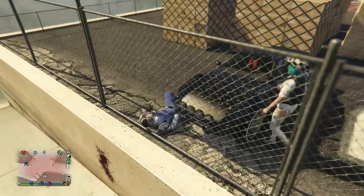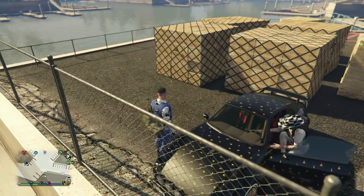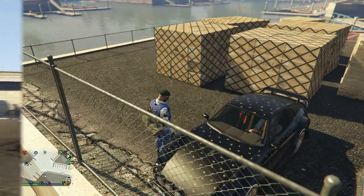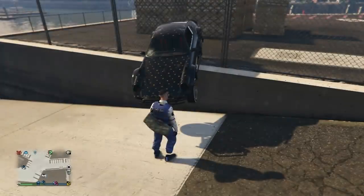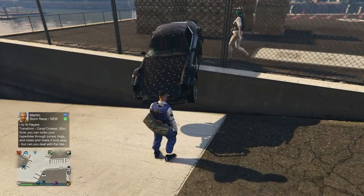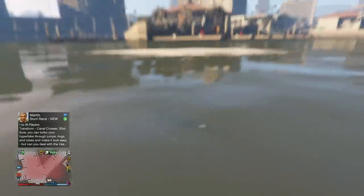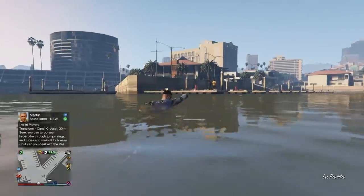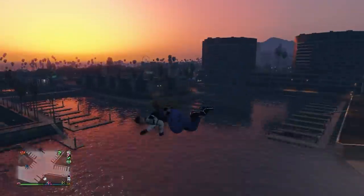Another fail is it teleports you to the side or behind the car — these all come down to timing, going too early or too late. You want to climb on the car very slightly before your friend is about to walk into it. Here's a perfect one: I'm already climbing up as they're touching it — that's the timing you want. For some reason it took away health when landing in water, but that doesn't usually happen with launch glitches.